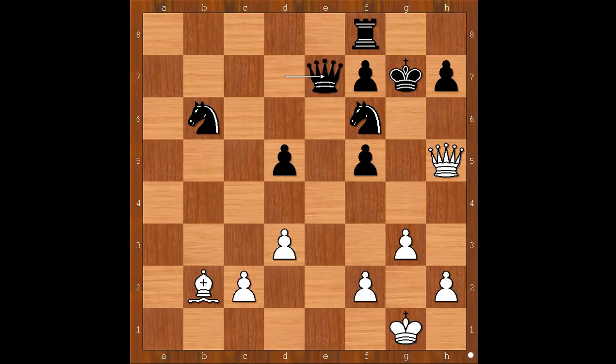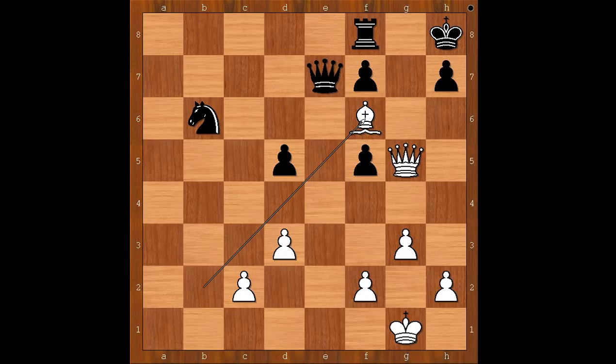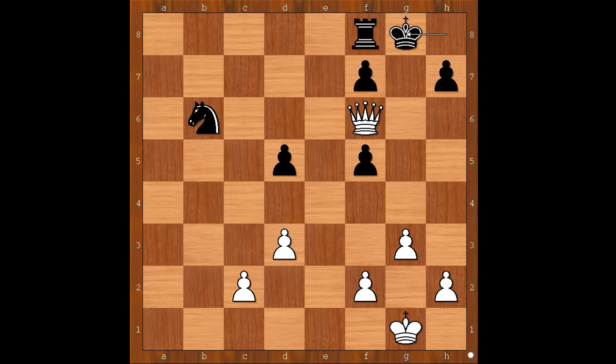Queen takes knight, and then queen to g5 check. After king to h8, bishop takes on f6 — check. Queen must take the bishop. Queen takes queen — check, forking the king and the knight. And then after king to g8, queen takes on b6. What a fantastic combination and what a brilliant game.